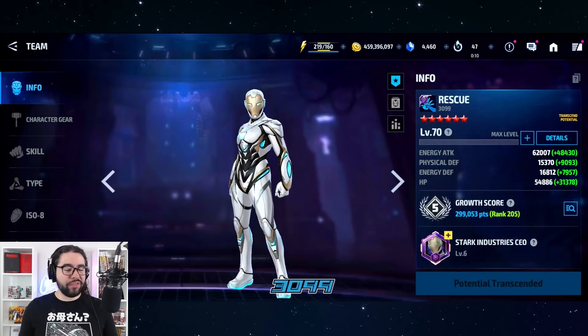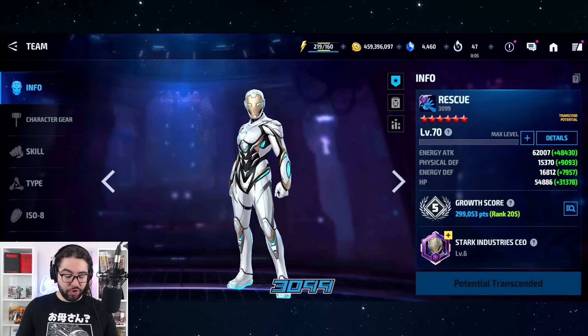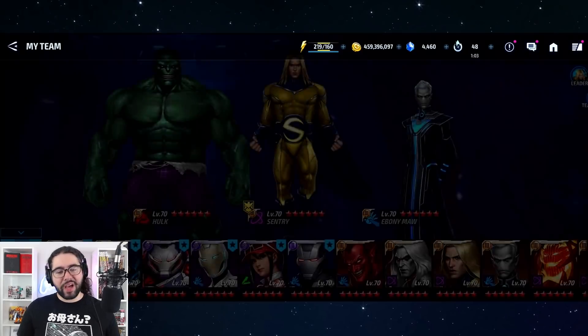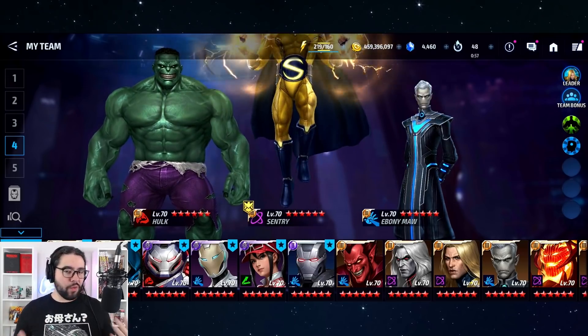I'd rate both Hulkbuster and Rescue the same — neither will knock your socks off in terms of core function when you're playing as the character, but they're both solid reworks. I'd give them B pluses. If they just tweaked their own damage output by about 10%, these would be absolute banger uniforms. Rescue is basically as good as Quasar on her own, so the main draw is the leadership synergy.